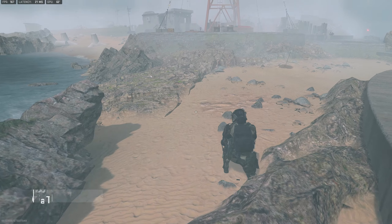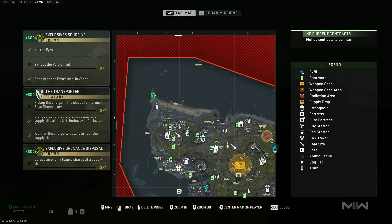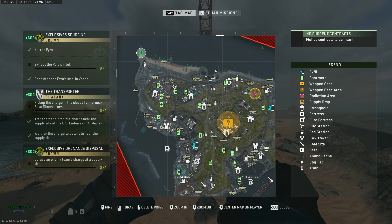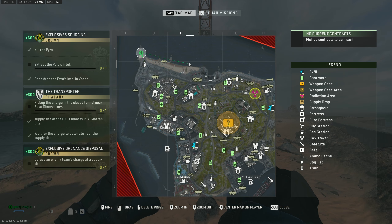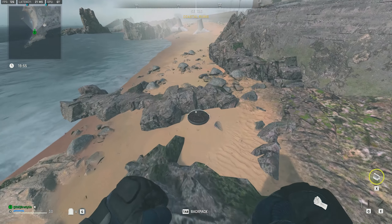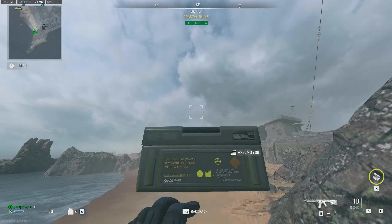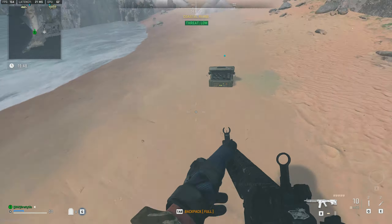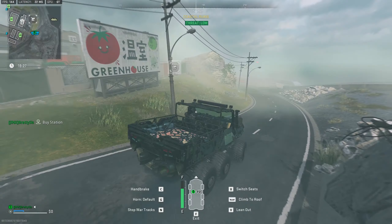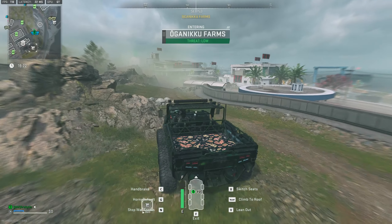Coming over to the farms spawn — it is at the top west of the map. It's pretty easy; you can push town center pretty quickly, or you can push straight through farms, go to the buy station, and get to apartments. Normally it is a fight between the farms spawn and the north spawn to see who gets to apartments first. If you do get there first, it is pretty good to hold, but people have learned very good ways to push that area. I pushed town center — it was a risky one — and I got my ass handed to me, as you'll see.